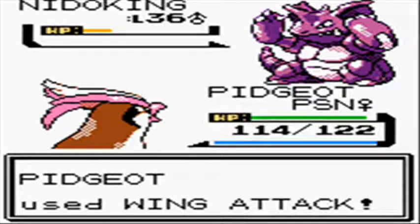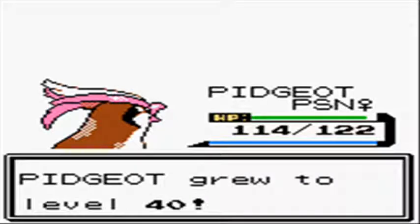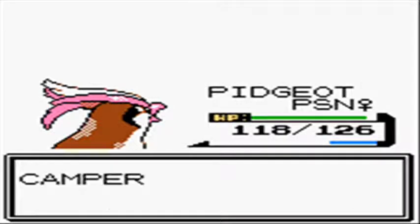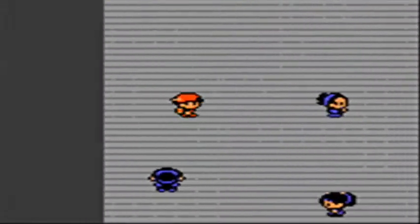Pidgeot's poisoned, but other than that, being a flying type, ground types aren't going to be any threat whatsoever. So that's taken care of, lickety split. One cut later and here I am continuing on.